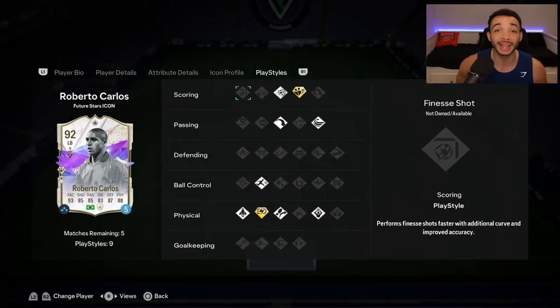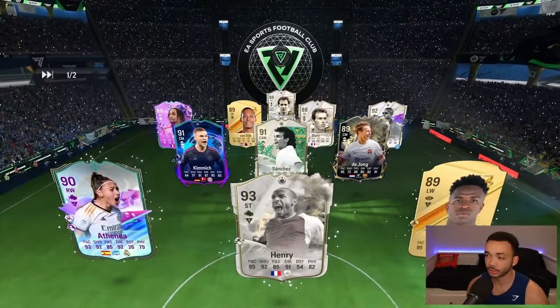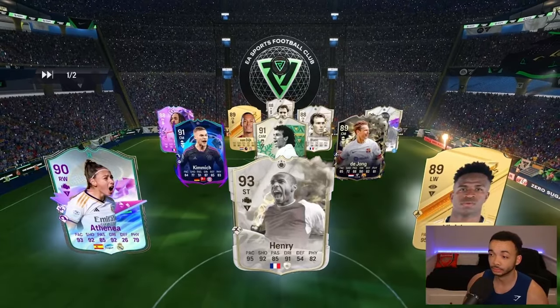He also has the power shot, long ball pass, whip pass, rapid, quick step, trailer, and long throw play styles. We're playing him in the left back position in a 4-5-1. I'll leave a video with the custom tactics I use in the description. They've got the loan available as well so we'll give it straight to him — great pace off the jump.